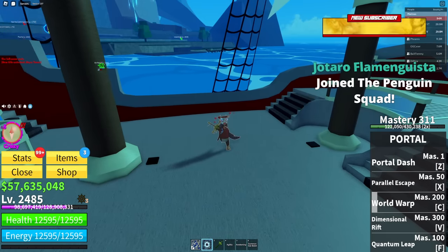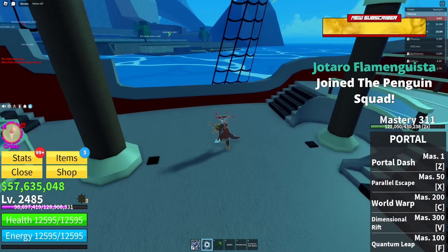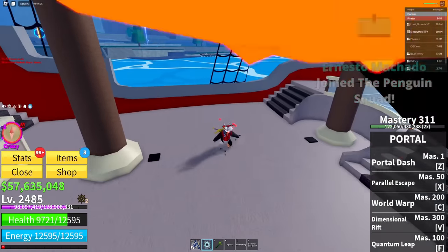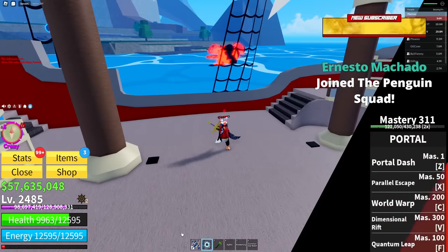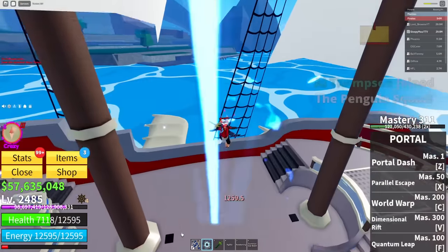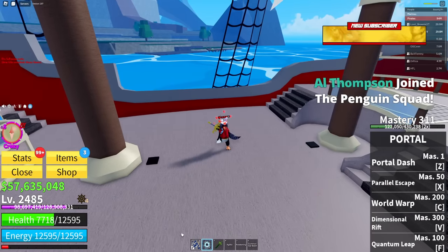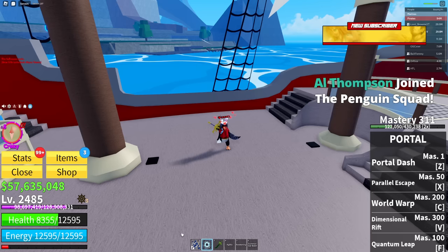To craft the monster magnet, you need 15 gold, 10 shark teeth, and something else. You need the monster magnet to spawn the leviathan. The chance to drop the anchor from the leviathan is pretty much a one percent chance drop.